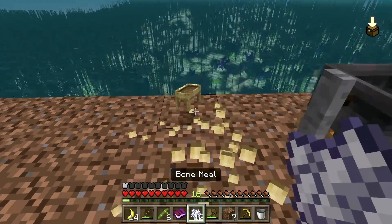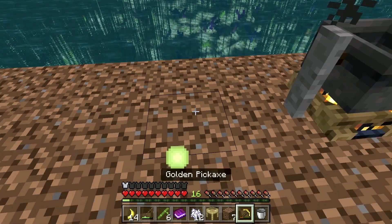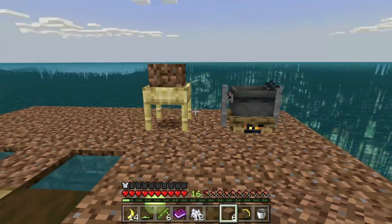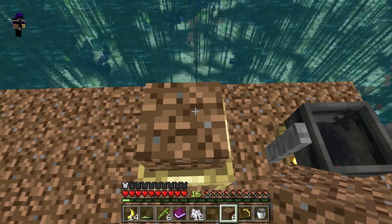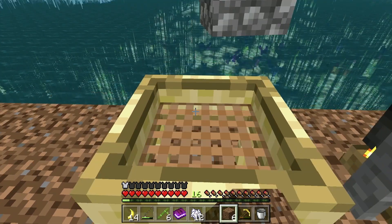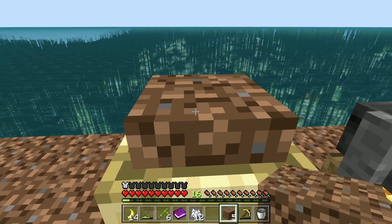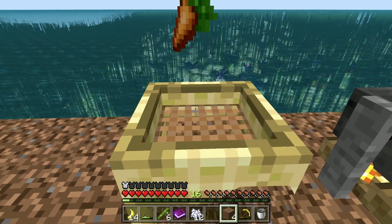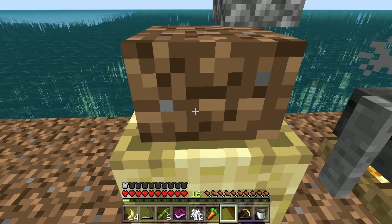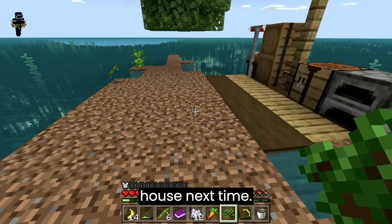Okay, let's try to get to task ten. Seven, eight — sieve dirt to gain something. Do I have dirt? I do have dirt, let's go! I don't know what to do with this, so you just — oh! Cobblestone — wow, that's actually quite cool. Let's go — in case you make a house next time.